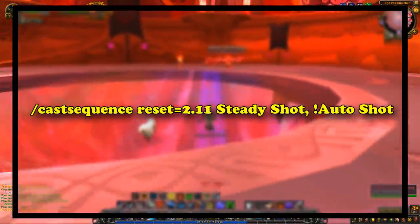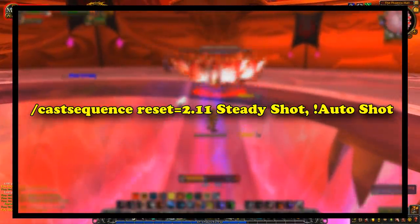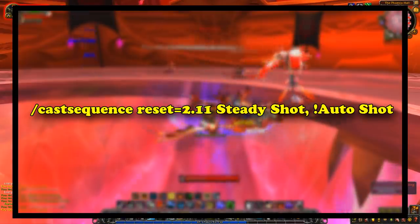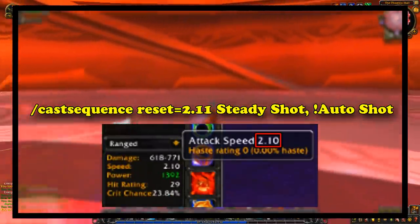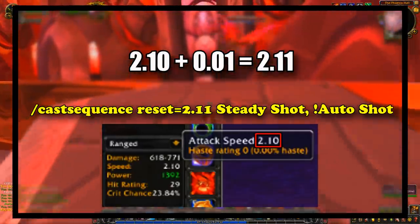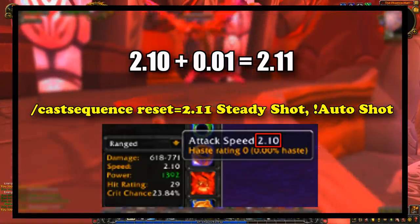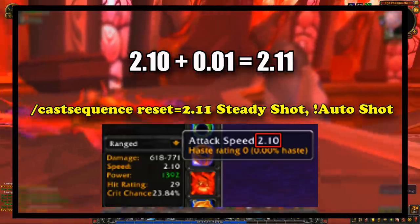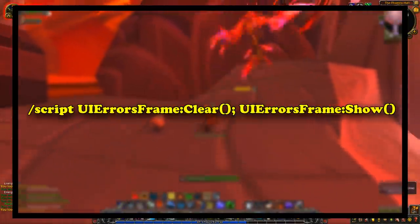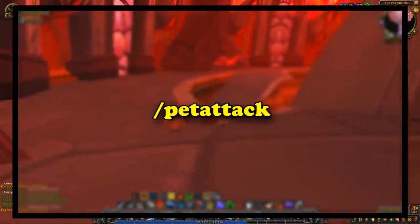And finally, you would have the Cast Sequence Reset line. Basically, you'd type in /castsequence reset, and then put the number as your ranged attack speed, usually adding 0.01 to it just to be safe. So if your ranged attack speed was 2.10, you would change it to 2.11 to allow for a margin of error. Then you'd add Steady Shot to the sequence, and then Auto Shot after it with an exclamation point in front of it, which gave it priority and reduced the chances of clipping. Once both abilities in the Cast Sequence have been cast, or the timer is up, the macro would reset. And to close off the macro, you'd have another hiding script UI error line, or a /pet attack line, that way your pet was always attacking your target.